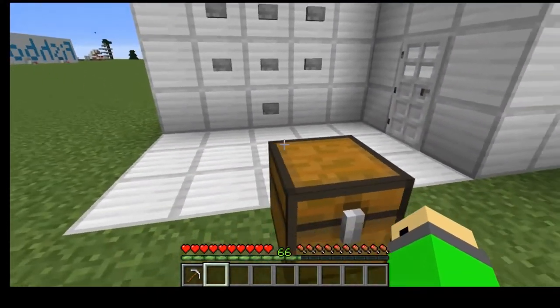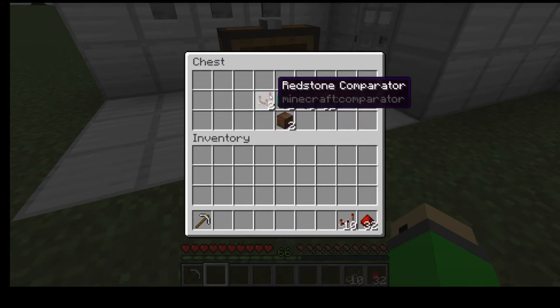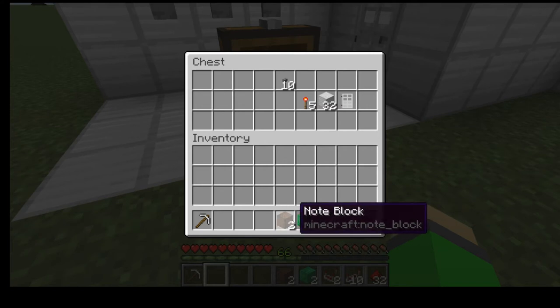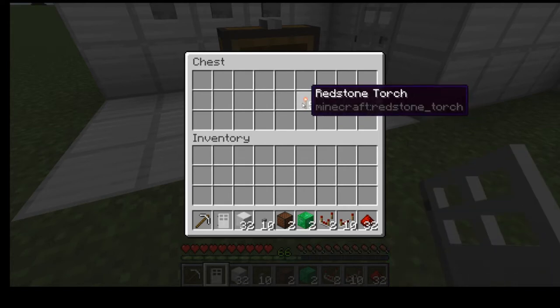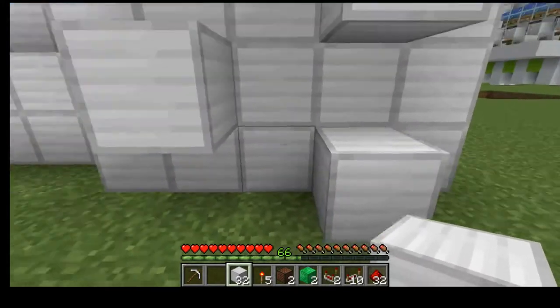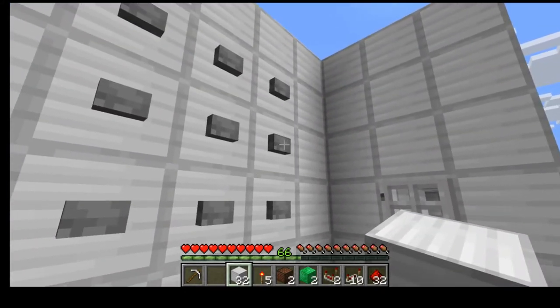I'm going to switch to survival mode and show you all the stuff you're going to need. You'll need about a half stack of redstone, about ten repeaters — though this all depends on your combination — two comparators, two emerald blocks, and two note blocks. The emerald blocks and note blocks are only necessary if you want a little ding sound, so you don't have to have those. You'll also need ten buttons, a half stack of blocks, an iron door, and redstone torches. I have my combination set to 1, 1, 7, and 6.